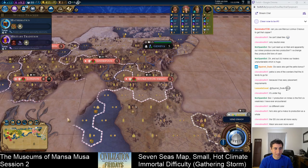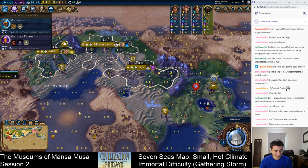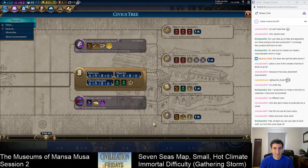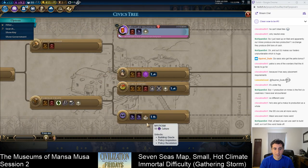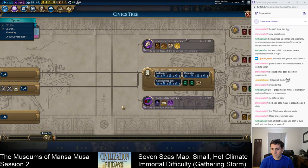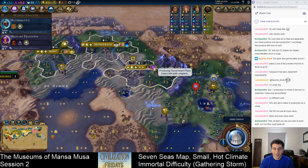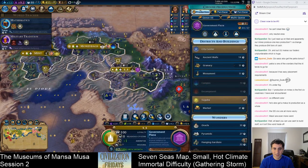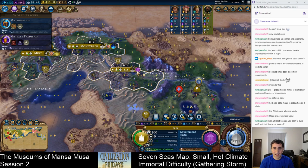Do I even have Magnus recruited right now? I don't think so, so I might need to go for another governor. Does anyone know if I get a governor promotion for finishing the government plaza? It gives one government title. Okay, so I can take Magnus with the government plaza.